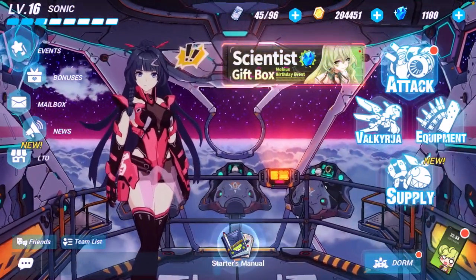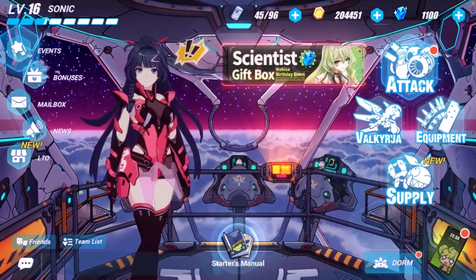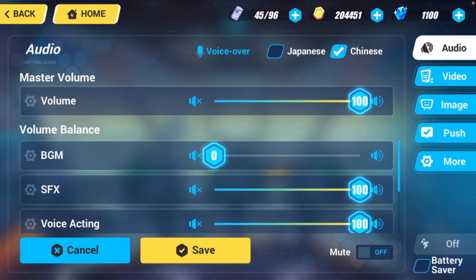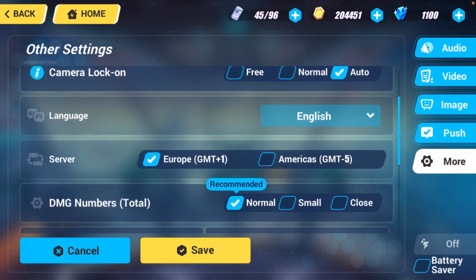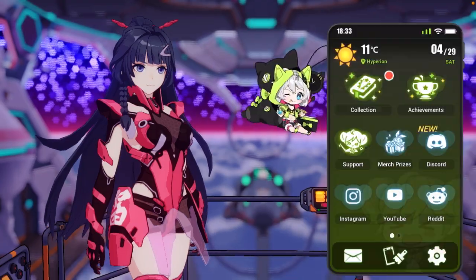All you need to do is press on the right bottom corner on this avatar. After pressing here, you just need to press on the Settings, and after that press on the More button. In this portion you can see the option of changing server is appearing. You can select Americas and Europe also. So this is the first way of changing server.